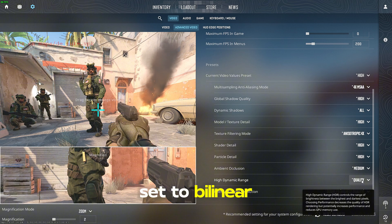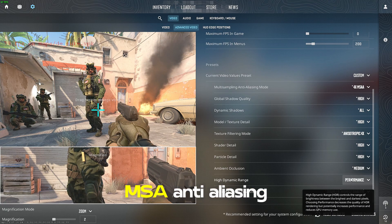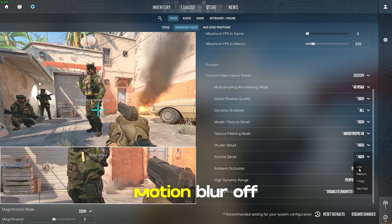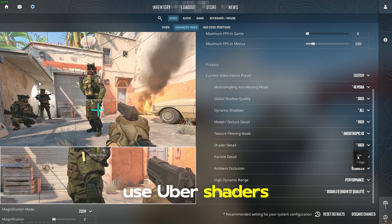Texture Filtering Mode: set to Bilinear. Shader Detail: Low. Boost Player Contrast: on. Multi-Core Rendering: Enabled. MSAA Anti-Aliasing: None or Off. FXAA Anti-Aliasing: Off. Wait for Vertical Sync (V-Sync): Off. Motion Blur: Off. Triple Monitor Mode: Off. Uber Shaders: Disabled.